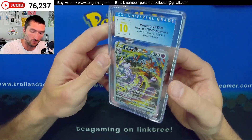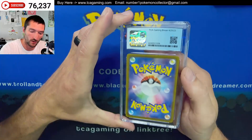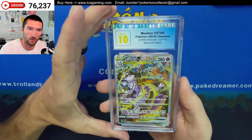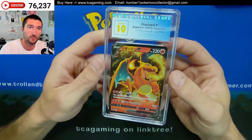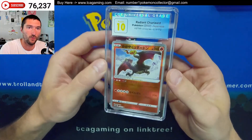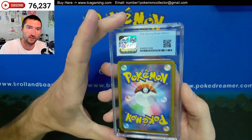We got a Pristine on the Mewtwo V-Star. I can't remember what it was for — this could have been just a V-Star booster box opening, or it could have been from one of our more recent breaks. Oh, another Pristine — got a Pristine 10 on the Charizard V, and it also has the pedigree. Oh, three in a row — we've got the Radiant Charizard and a Pristine 10 as well. So that's very nice there.